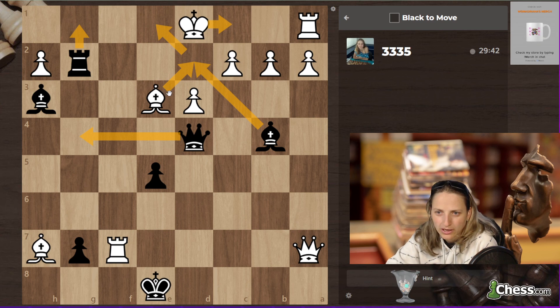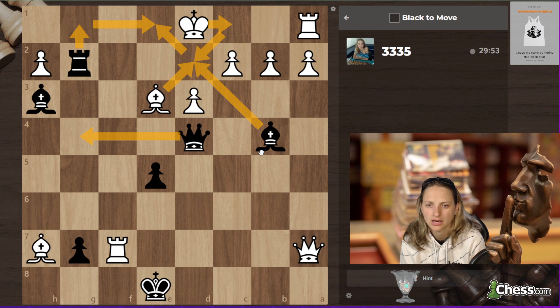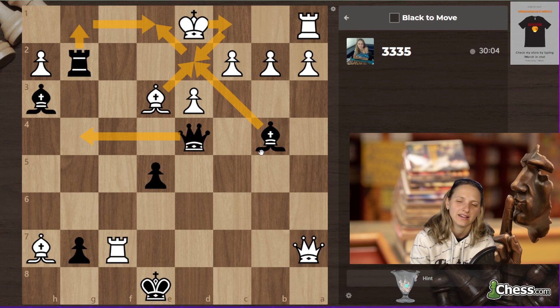He has to be now bishop e1, if you follow me correctly. After bishop takes e1, king d2 — I'm here. Now we have a new situation where I'm not sure how to continue.